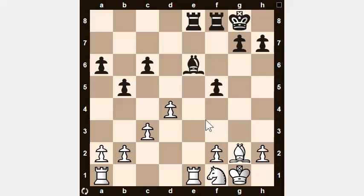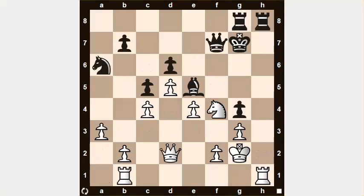Let's move on to the third puzzle. This is our third and last example of the tactical exercises before we move on to the evaluation exercises. In this position it's white's turn to move. Can you find a tactic here for white? Pause the video to think about it.